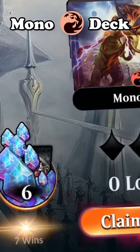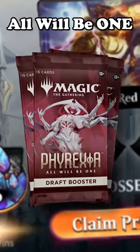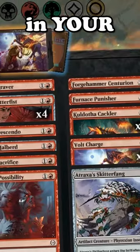I just trophied with this mono-red deck in Phyrexia All-Will-Be-One draft. Let's check it out so you know what to look for in your next draft.